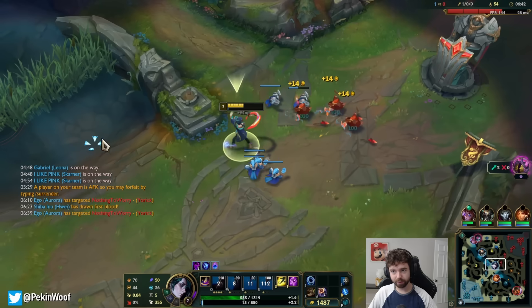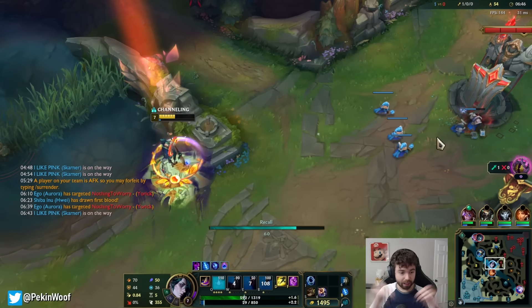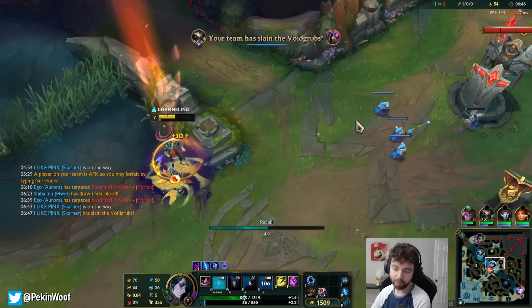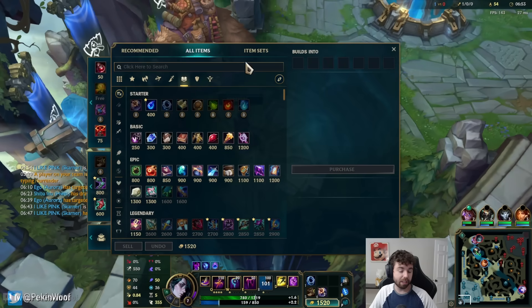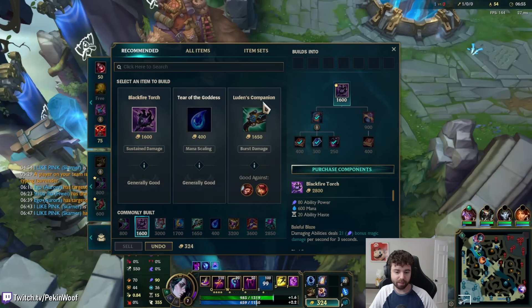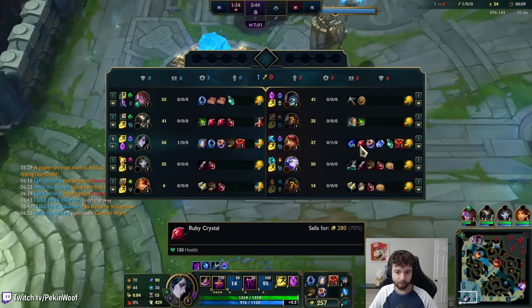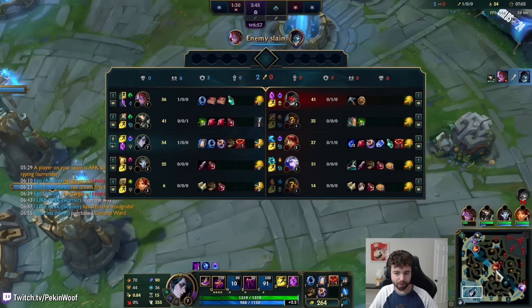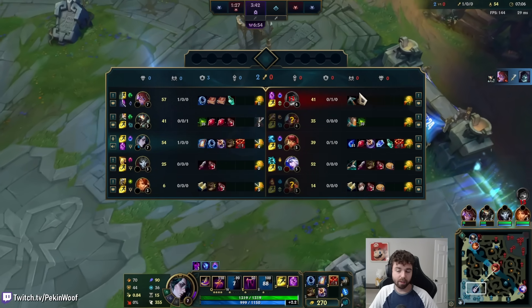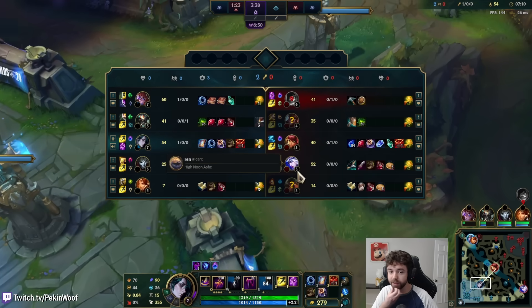It's still 4v5, and there's nothing Annie can do. It does look like her build path is intended to make her eventually quite tanky — like Rod of Ages or Rod of Ages into Archangel's. So when she finishes those items, I shouldn't be able to one-shot her for the rest of the game because she'll just be too tanky.